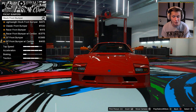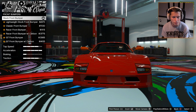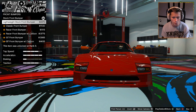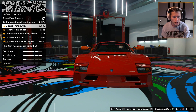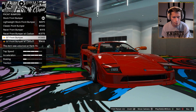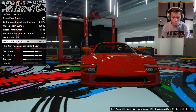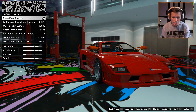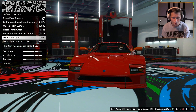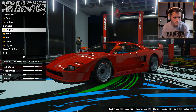Starting off with bumpers, it looks like we're going to have a lot of options here, which is kind of exciting. The stock bumper is just super traditional and classic — looks good. We've got the lightweight stock bumper which cuts out that middle piece — I actually like that a little bit better. There's a classic racer front bumper with carbon, the GT front bumper, and the GT with carbon. Carbon always looks good, so we'll go with the GT with carbon.